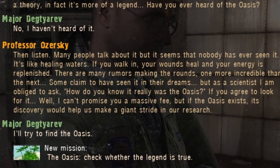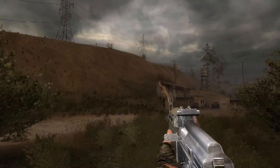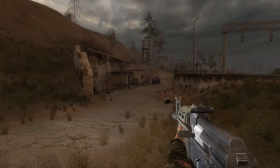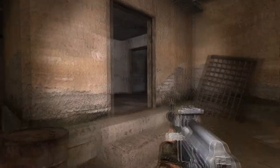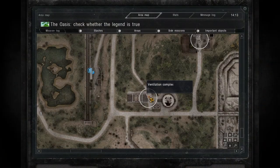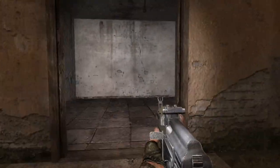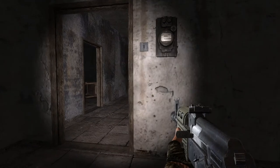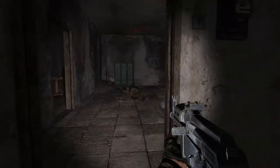And of course, the legendary place can actually be found in the game. Considering the extraordinary properties of this area, it is pretty clear that the Oasis is some sort of unique and powerful anomaly. The Oasis is located in Jupiter, in the underground of the ventilation complex. It can be accessed using a side entrance that leads to a small network of tunnels occupied by zombies and robbers.